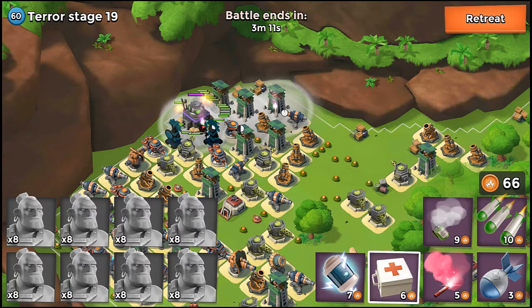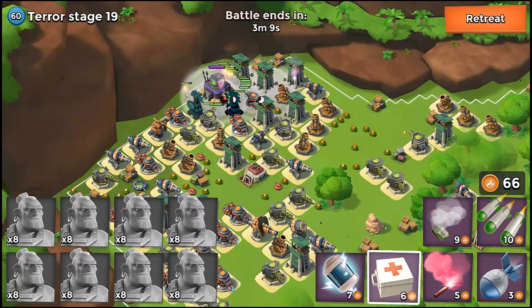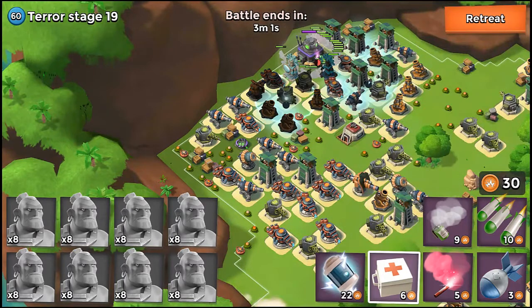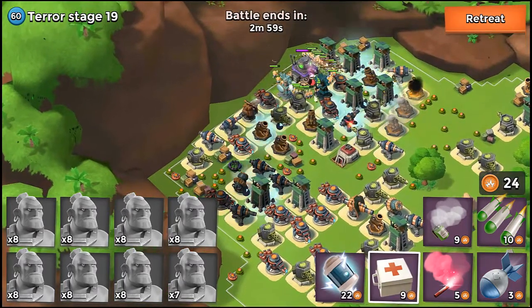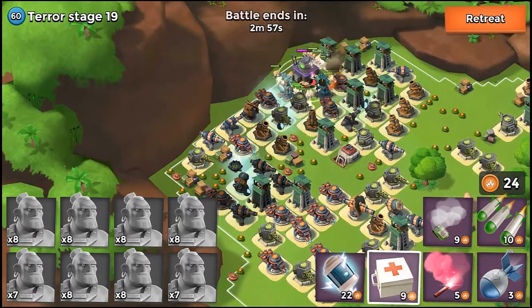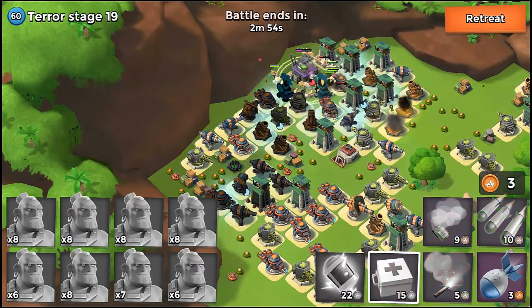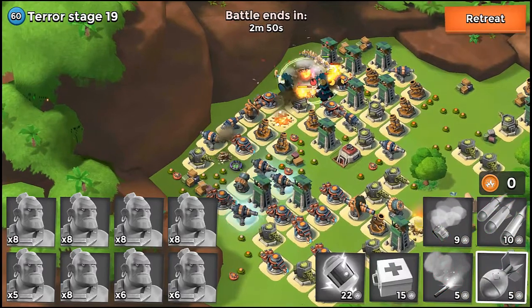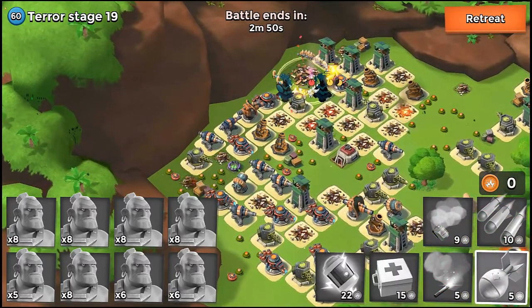One more smoke, one more flare, one more smoke — I got my warriors there in one piece and it's looking pretty good. I'll soon be ready to shock. Deploying med kits — I think it was only one needed. I'll toss a third med kit and take out one economy building there. Dr. Terror stage 19 goes down easily!